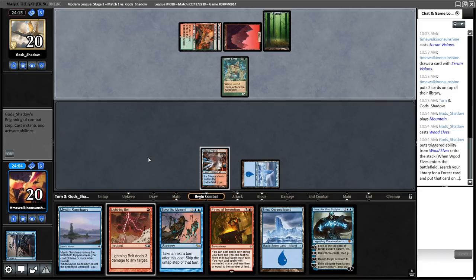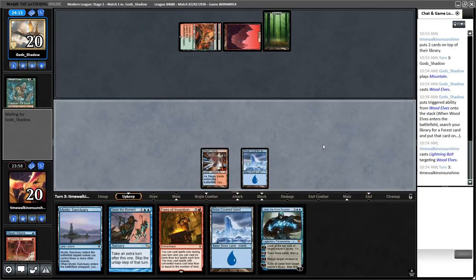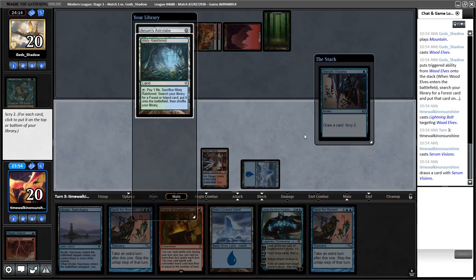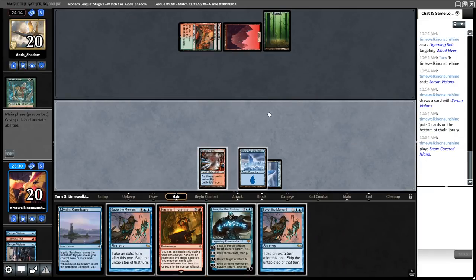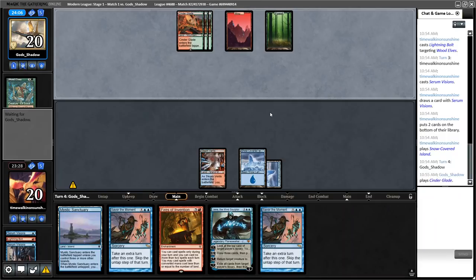Next turn we get to Serum Visions and try to set something else up. Wood Elves from the opponent — we could bolt that, but it's unlikely this Bolt will really do anything else. We could double-bolt a Primeval Titan, but that's not where we want to be. Misty Rainforest is kind of nice because it turns into Savor the Moment with Mystic Sanctuary, but I think we have a lot of lands and we're just going to bottom both of these. We don't think the opponent can kill us this turn, and we may or may not be able to kill them, but we're set up to at least do cool stuff.